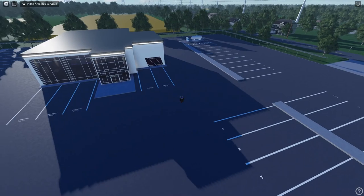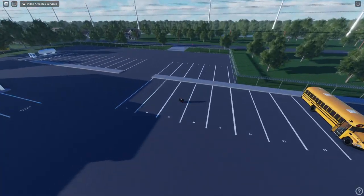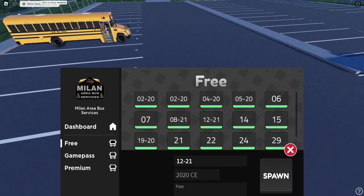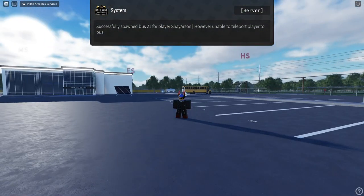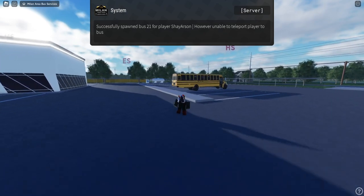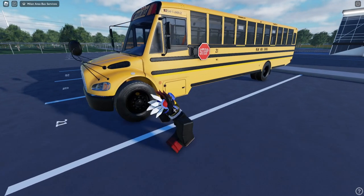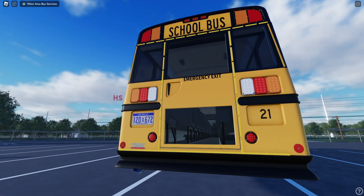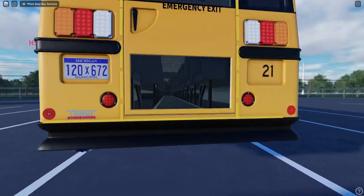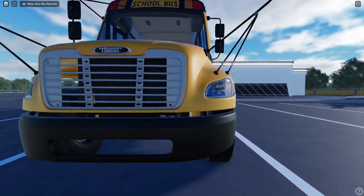So let's actually spawn in the C2 real quick. It says 2018 through 2021. I guess it can probably be classified as a 2018 or 2021 or anything in between. And I think this is the bus we'll be driving but we're going to showcase the T3 FE as well. Wow, this bus is really lifted, isn't it? My goodness.